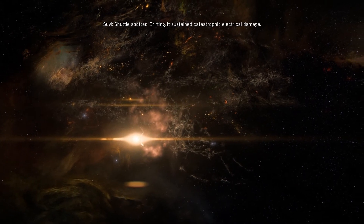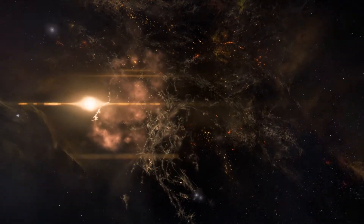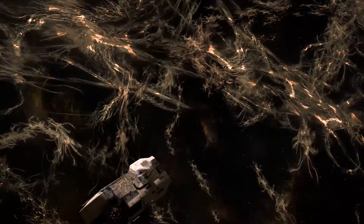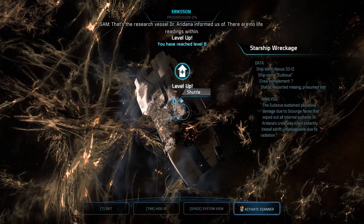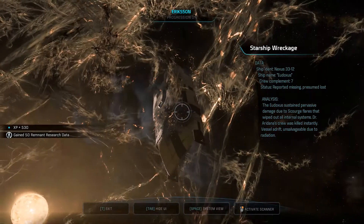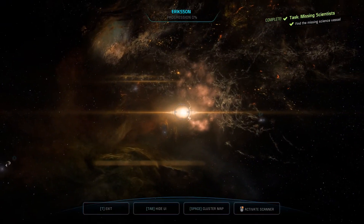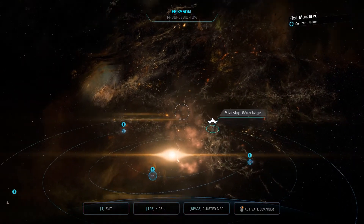Drifting — it sustained catastrophic electrical damage. It has 10 plasminum on it. That looks impressive — that's the research vessel Dr. Aridana informed us of. There are no life readings within. She'll want to know. We gained remnant research data. I guess that pretty much confirms the Remnant caused whatever this is, or whoever made the Remnant also made this.